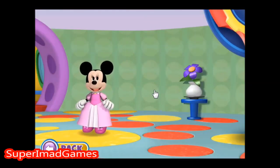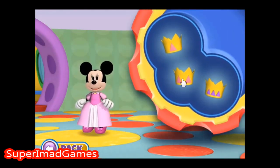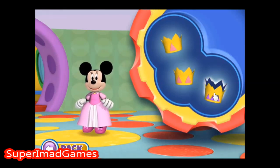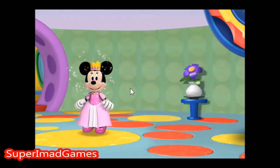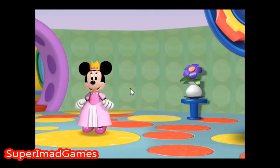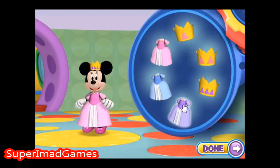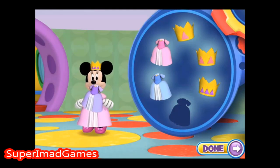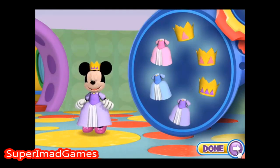Minnie! I'm dressed up like a princess! But it looks like I'm missing my crown! Can you help me finish my costume? Place the crown with three triangles on my head! You're really good at this! Please change the color of my dress and choose your favorite crown! When you're finished, click the done button and help another one of our friends get ready!